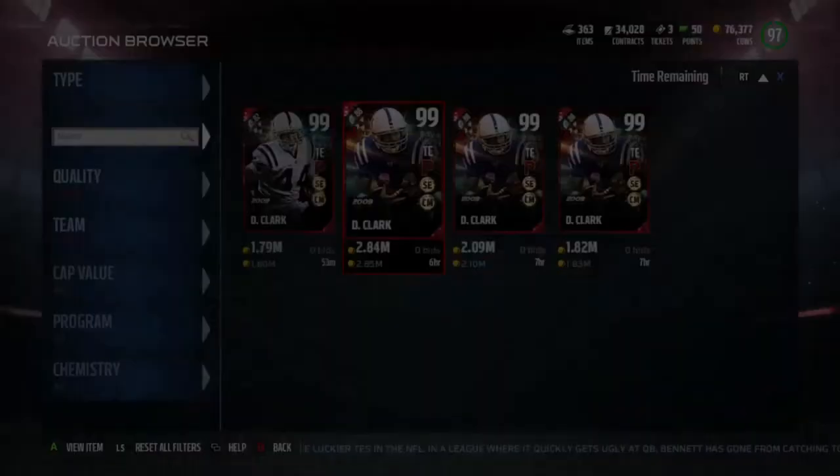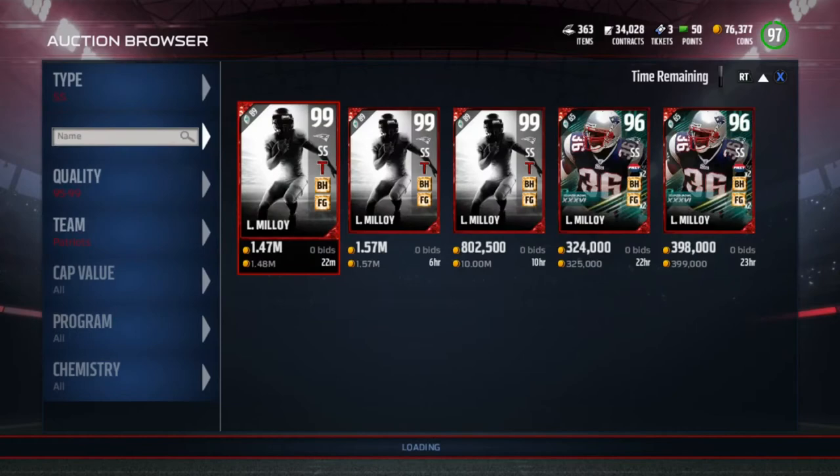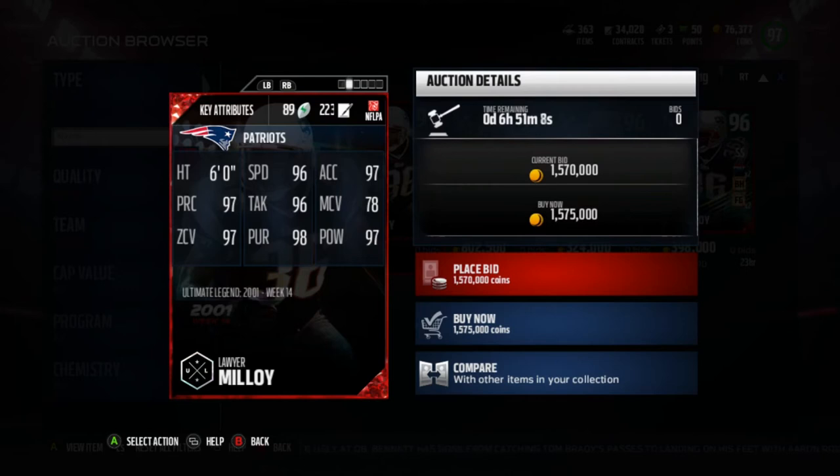The next guy we have here is going to be Loyal Malloy. Let's go over to the Patriots and switch over to strong safety and take a look at this monster of a man. This is going to be his limited time earning card. Someone already has 223 contracts on him — I guess they wanted to keep him and then they're like, nah, I'm going to sell him. So it looks like they will be selling him, but this is what his card looks like.